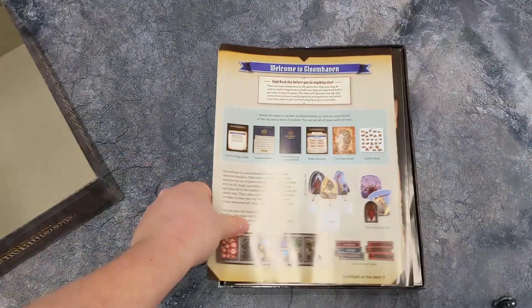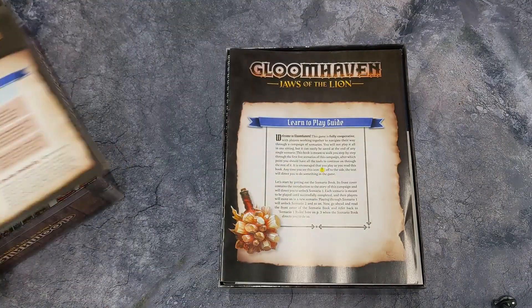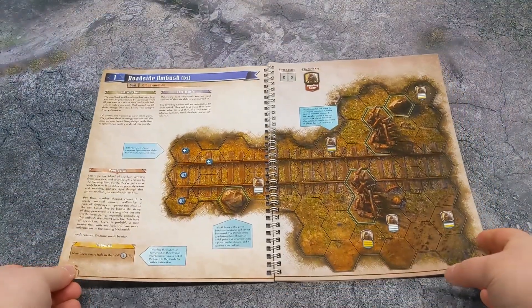Individual missions can take anywhere from 30 minutes to 2 hours. You do get a bit of a warning that some of them are going to be a bit longer, so it doesn't surprise you like it does in main Gloomhaven — sit down for just one more game, we can squeeze one in. Three hours later, still fighting.